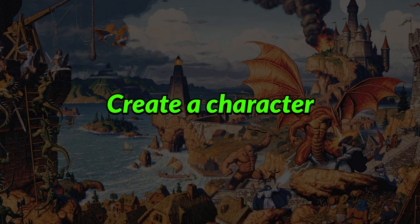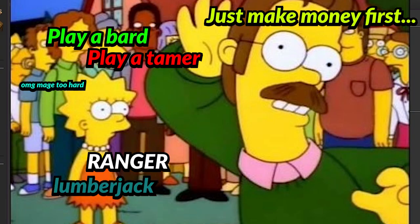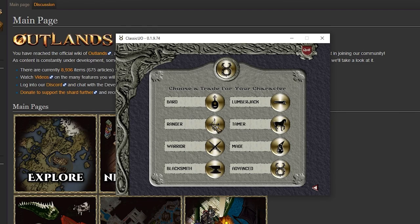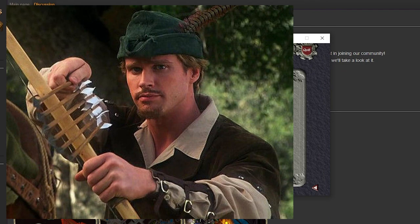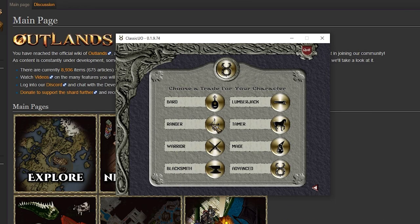On UO Outlands, you get to have three accounts per household with five characters on each account, so try not to worry too much about having the perfect character on day one. Just get into the game and start having fun. When I first started playing, I knew I wanted to be an archer, so I selected the Ranger template. If you're brand new to the game, I suggest you do the same by selecting a template that sounds appealing to you.